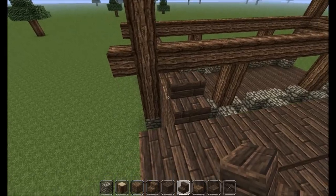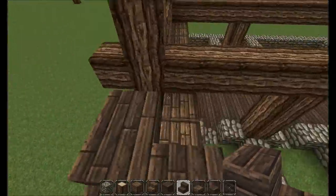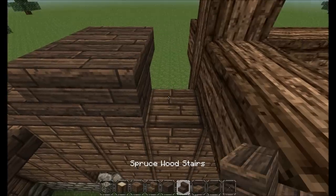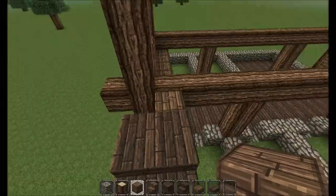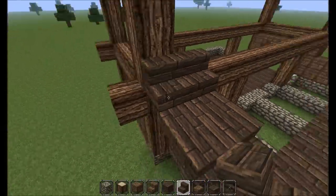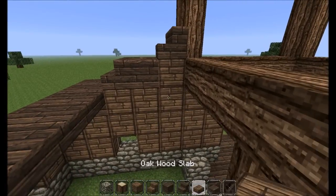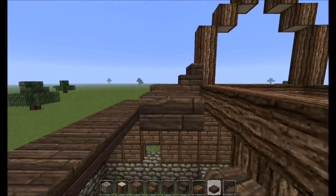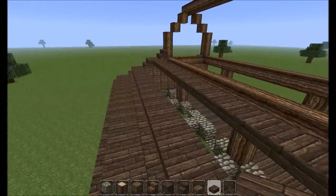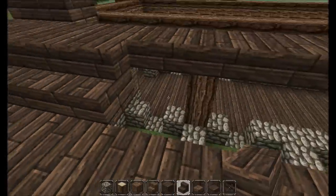Let's do some spruce here as well and upside down stairs here, spruce there as well, and then maybe oak so we get our last stairs in here for our roof. I like that, that looks good. Let's take slabs again so that we keep the illusion of a higher roof going.